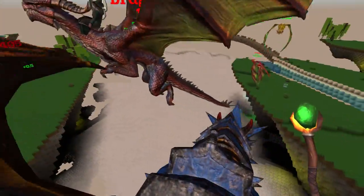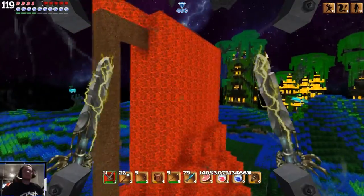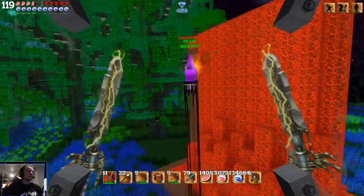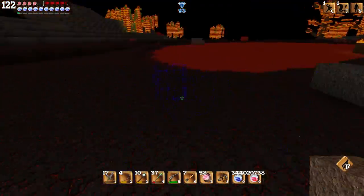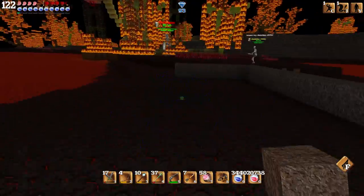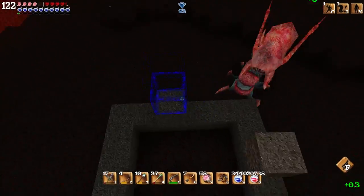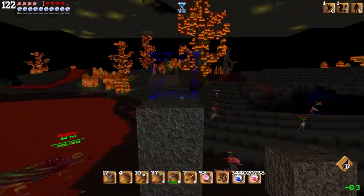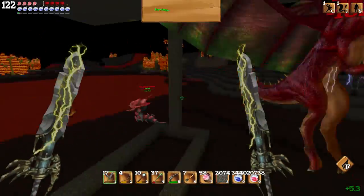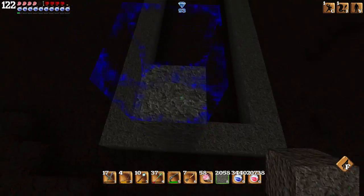First we are going to build a structure. Make a little rectangle on the ground — make sure the length is about 15 blocks long and about 6 blocks wide. Then add two poles on the sides and connect them across the top. These need to be tall enough so that the Dragonlord can pass through it, so I'd recommend making it about 10 blocks high.